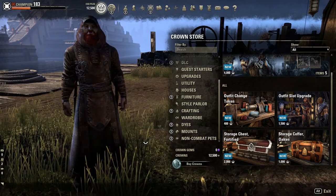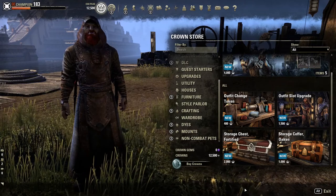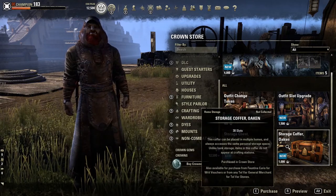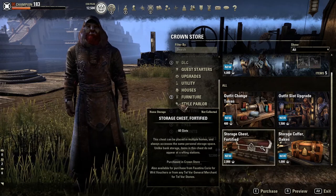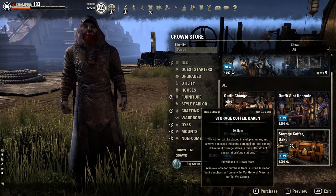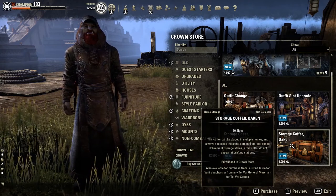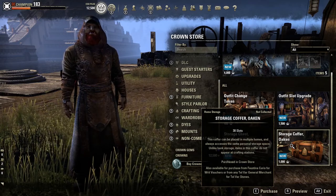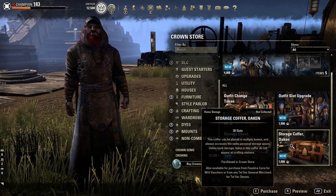They've solved that problem now. What they did is they put in these storage chests that you can place in your house and they will hold additional items for you. You can buy them from the crown store here. The one on the right is the smaller version — this is the Oaken Storage Coffer and it holds 30 slots of items, so that's quite a bit.